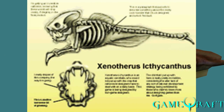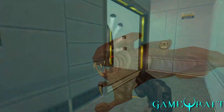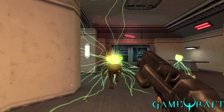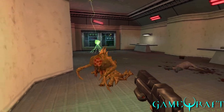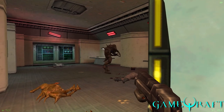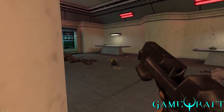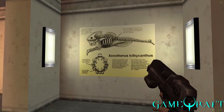Here's a picture of one of the textures in Half-Life 1 where it shows the skeletal structure of the ichthyosaur — Xenotherus ichthycantus. Maybe the reason they have this is because they were studying it and trying to build a false narrative of why they had it. That's why they lied about getting it from Challenger Deep. It later appeared in Opposing Force, but it was never used in Half-Life 1.